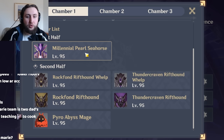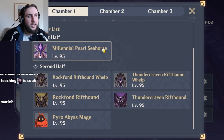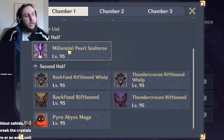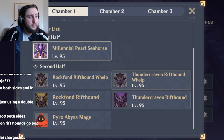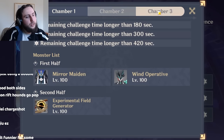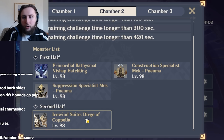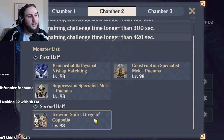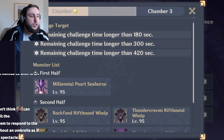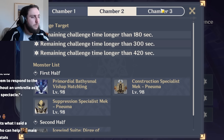Nilou Bloom — Nilou's passive prevents her seeds from being Hyperbloomed or Burgeoned, which actually works around the Seahorse's Electrofield issue. You also tend to use more than one Dendro unit in Nilou teams, which makes it easier to destroy the Seahorse shield. On the second side, you're obviously very strong against the bosses, and Nilou teams tend to have a lot of healing, especially with Yaoyao, which can cancel out the more difficult aspects of those bosses. Nilou herself is also very tanky, so you can swap to her to tank attacks if needed. All in all, Nilou performs slightly better than average this abyss.